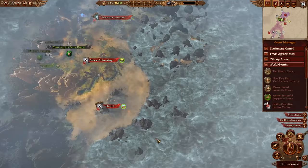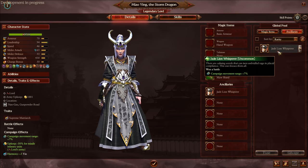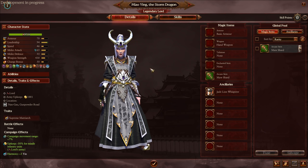Here is Miao Ying the Storm Dragon herself. She's got her Magical Items, Anciliaries, and Campaign Effects. We can also salvage and scrap Magical Items we don't need. Her Armor is 70, Leadership 94, Melee Attack 65 Magical, and Weapon Strength of 430. We probably want to try and go down Lightning Strike — they've changed it so you have to put three points in to actually get it, compared to Warhammer 2.